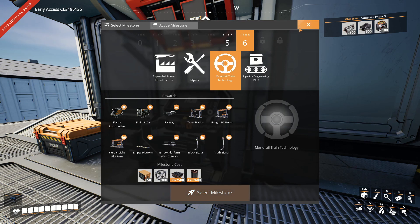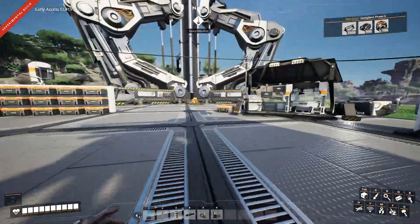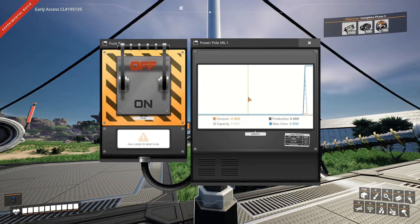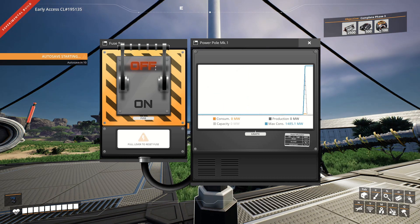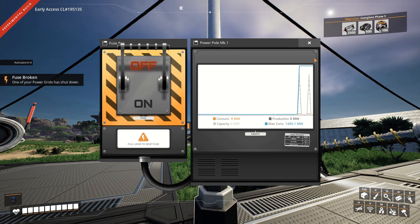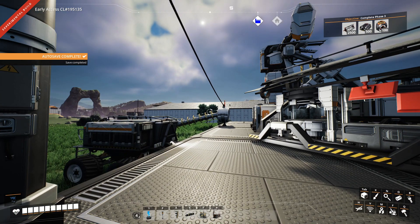But first things first, we're going to have to do a few other things. Before we can start to unlock all that, we have to solve a pretty big problem. My language center apparently de-evolved while I was on holiday — we have an issue with power. We can turn it on but it will also turn off right away. We have a maximum consumption of almost 1,500 and we can only produce about 1,200. So we're going to have to fix that.